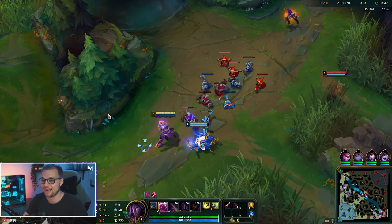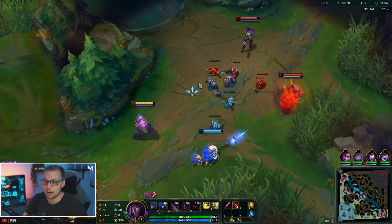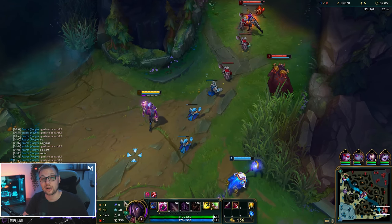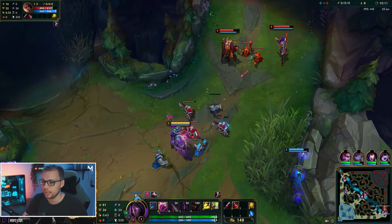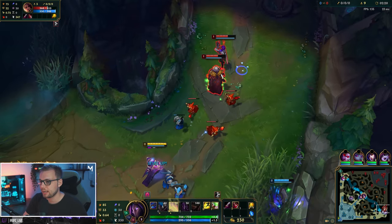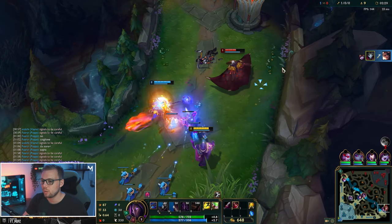We're playing against a Samira and a Swain — this is not one of the easiest things to play against as Jhin. Their all-in comp is quite scary if Swain hits his grab, because then Samira can potentially just jump in our face. What we're going to be doing here in the beginning — and this is what you want to do on almost every single ADC — is play for the level two power spike. We grab that, run up, and we actually get our first kill right away because they messed up.